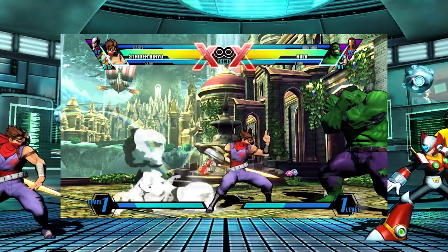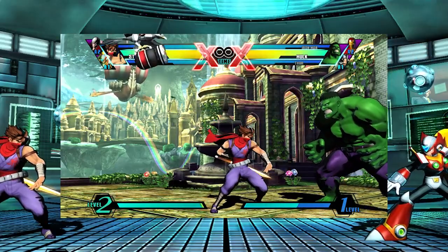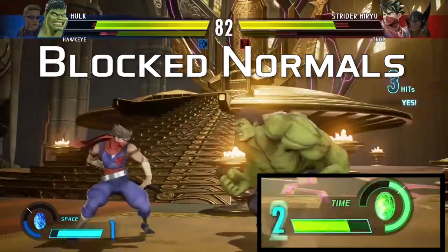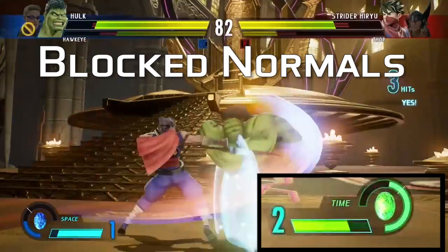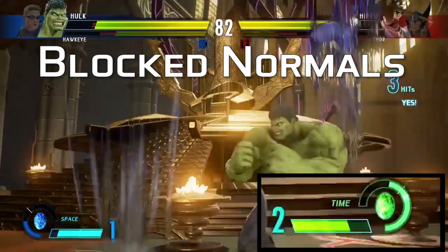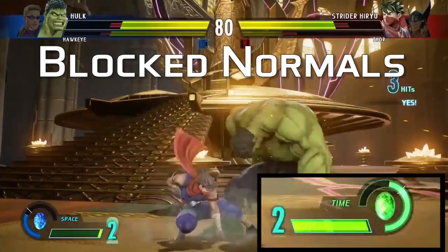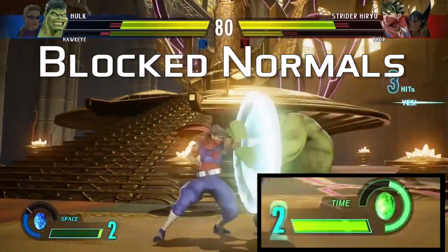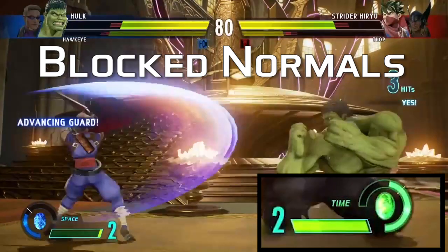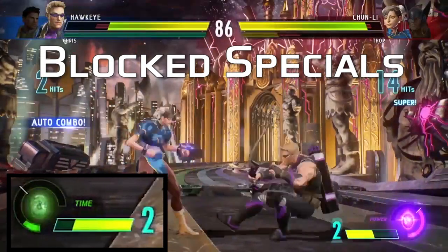In Marvel vs. Capcom Infinite, they take this a step further — it seems that at the moment you can only build meter when you actually hit your opponent. I feel this is a very drastic change that will make the super meter an even more valuable resource. This might be to encourage more aggressive play, to encourage the switch system for extended combos to build more meter, or to make the counter-switch not so rarely available.